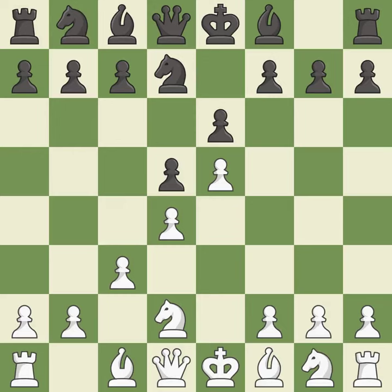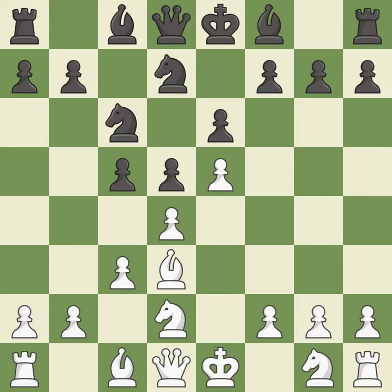c3 supports the d4 pawn and allows the queen to develop to the queen's side. This activates a bishop by developing it off of its starting square. Nc6 develops the knight and attacks the d4 and e5 pawns.